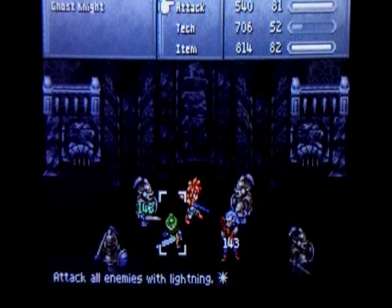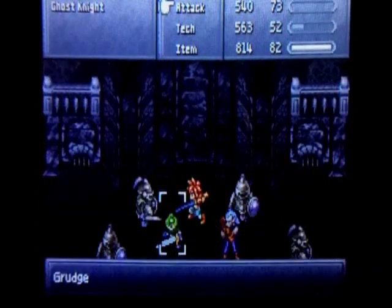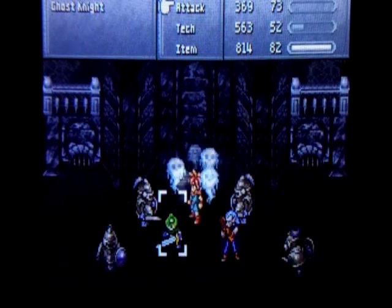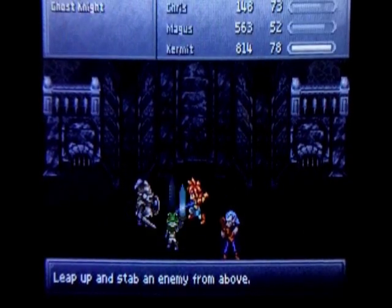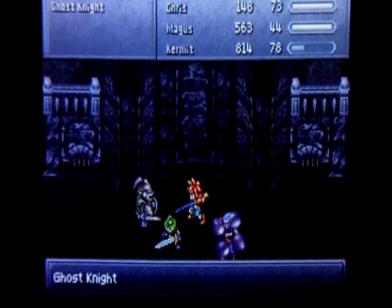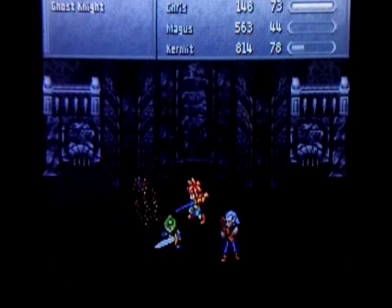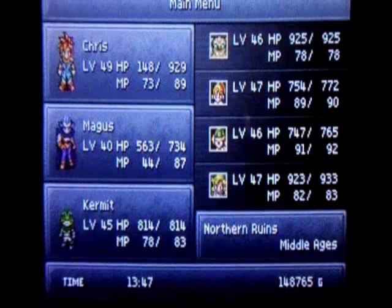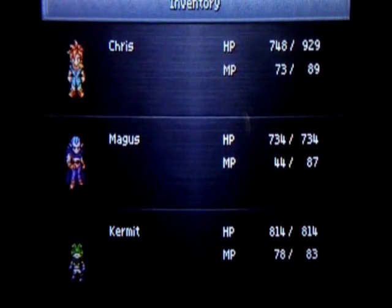Dark mist doesn't seem to do much more damage than dark bomb was doing. Dark matter is the move I'm thinking about — it's another shadow magical move that Magus will learn after getting a certain amount of TP. Dark matter is a really powerful shadow-type move and I want to learn that before going to the final dungeon. Physical attacks don't do anything to these guys, so magic is key. I want to make sure Magus knows all of his techniques before going to that final area because he's going to be one of the most useful members of our party. Magus just reached level 40, which is nice — he's getting close to being on par with the rest of the team.